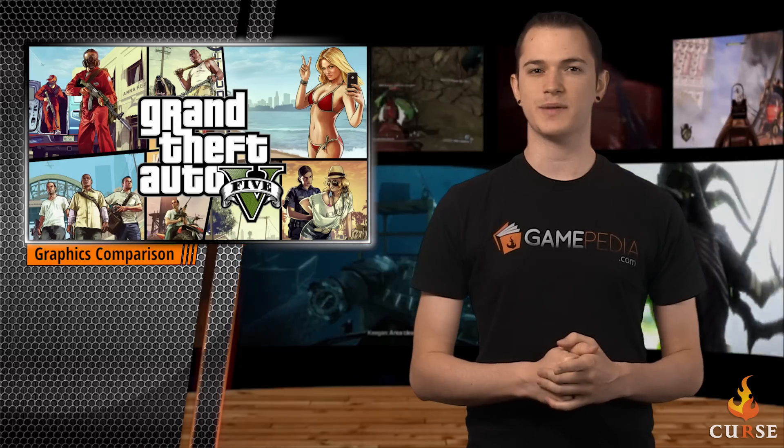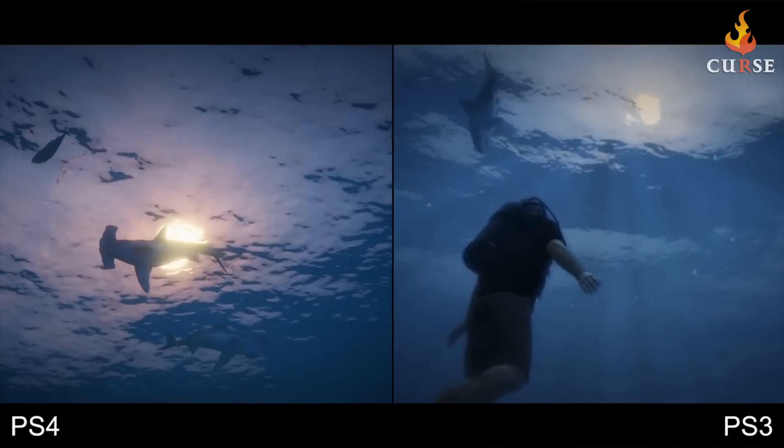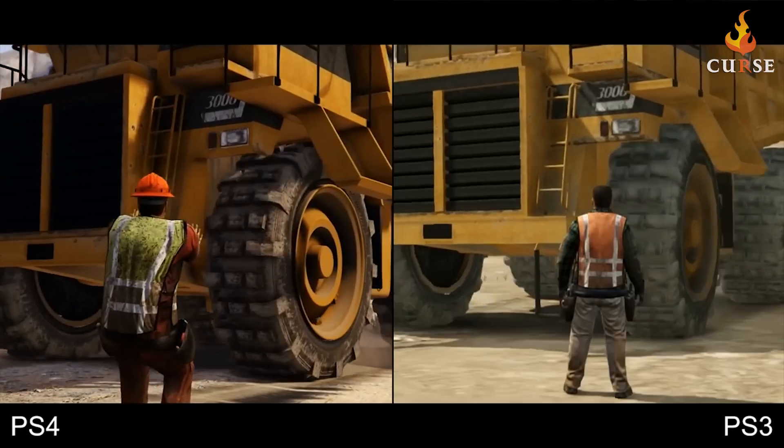A comparison from last gen and next gen graphics for GTA 5 have surfaced, showing off the differences we can expect to see later this fall. Overall it looks like we're going to be seeing some major improvements, including draw distance, lighting, level detail, and screen density. It's kind of amazing to see the differences between these versions.